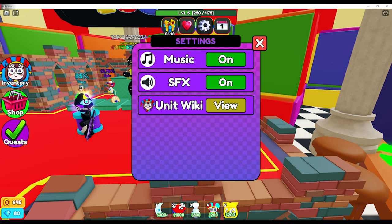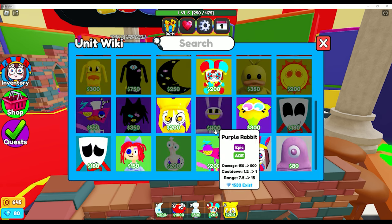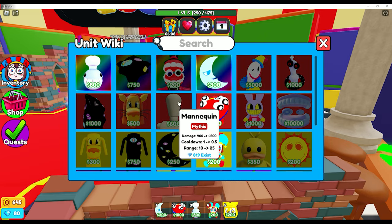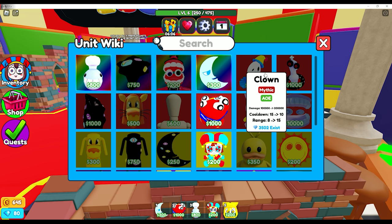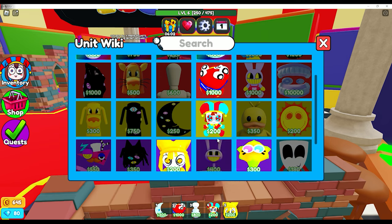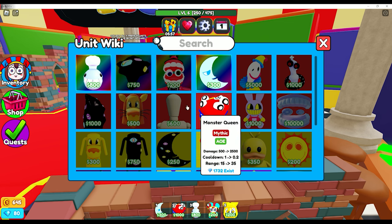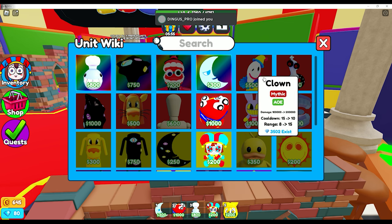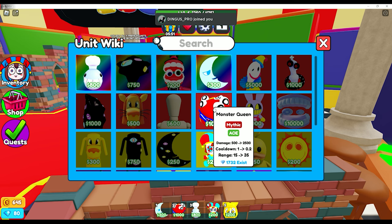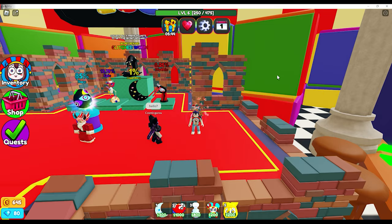If you go to your settings, of course there's music and sound effects. But what I really like is the unit wiki. If you click on it, it shows you every single tower that's in the game. You can put your cursor over it and it shows you the level, damage, and cooldown — and even if it does AoE or if it's just a DPS tower. I do have the Monster Queen — full AoE — and she actually is a monster. We also have the Void Host.